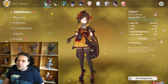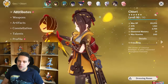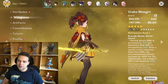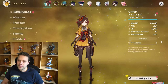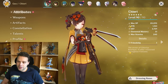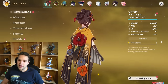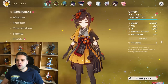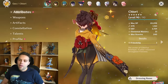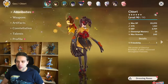For the build guide, Chiori is a character you definitely want to consider leveling to 90 because she dual-scales from attack and defense, but scales more heavily through defense. Since you don't get base defense from a weapon like you do base attack, it's more important for her than average to reach level 90. Also, since she provides no buffs — only damage — it's very important that you heavily invest into her, treating her somewhat like a hyper carry even though she isn't one.